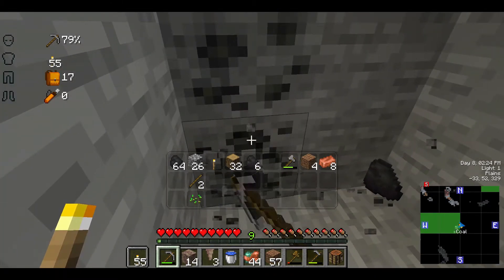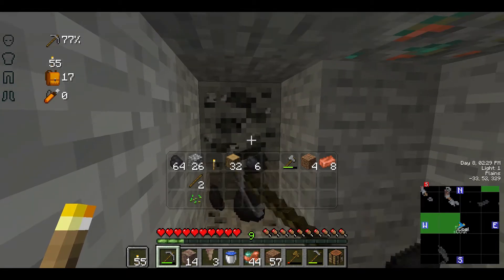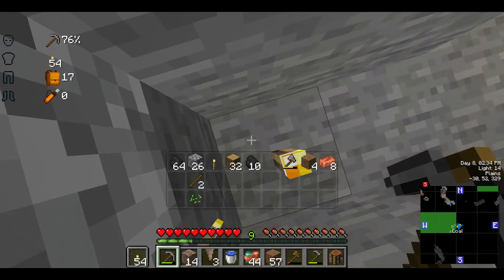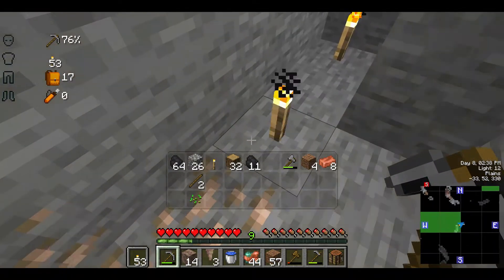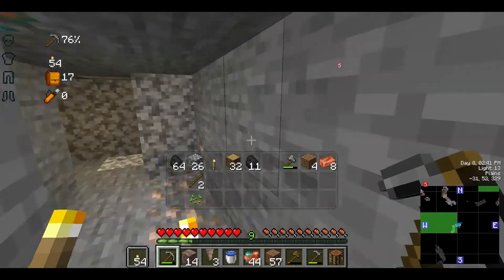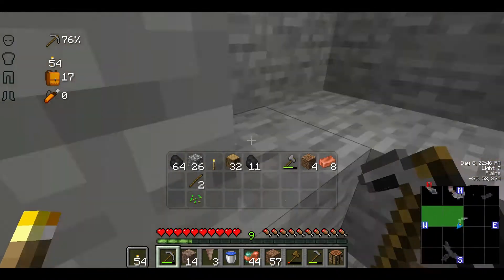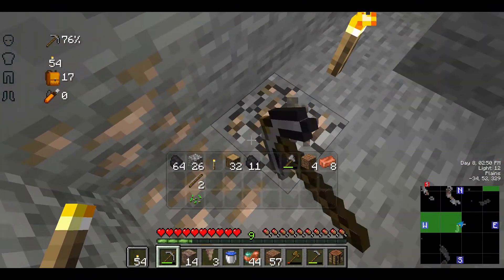And it looks like this coal is just about to — oh! Copper! Got all of that. I like how pretty the copper looks and the weathering and everything, there's just not a lot to use copper for right now. Let's check light levels real quick and go finish this iron.